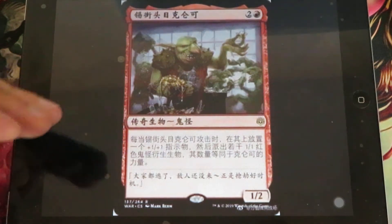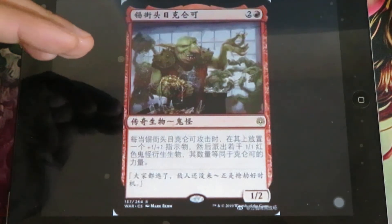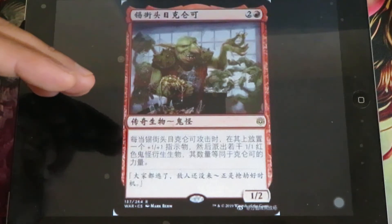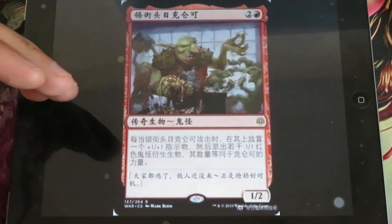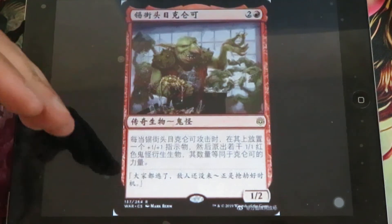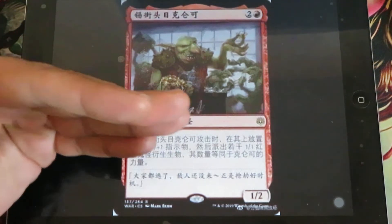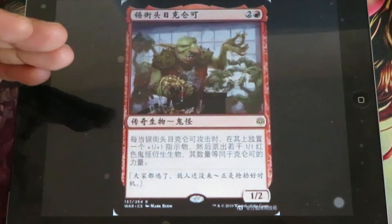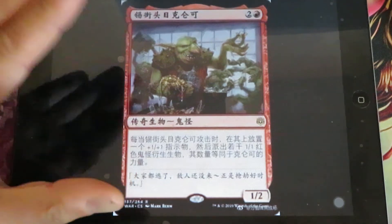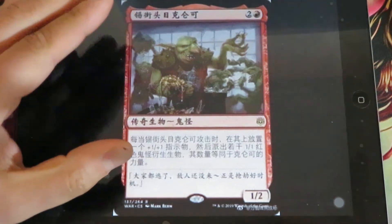Now we have a card in a foreign language - this is Krenko, Boss of Tin Street. It's a legendary goblin creature. Whenever Krenko attacks, put a +1/+1 counter on Krenko, then create X 1/1 red goblin creature tokens, where X is equal to Krenko's power. Basically, you cast the spell, you attack - it is a 2/2 while attacking and you create two goblin tokens. If it survives, you attack the next step as a 3/3 and create three goblin tokens. You can imagine how strong this card can be if it's not removed early. It's a rare card and I think it can see standard play.